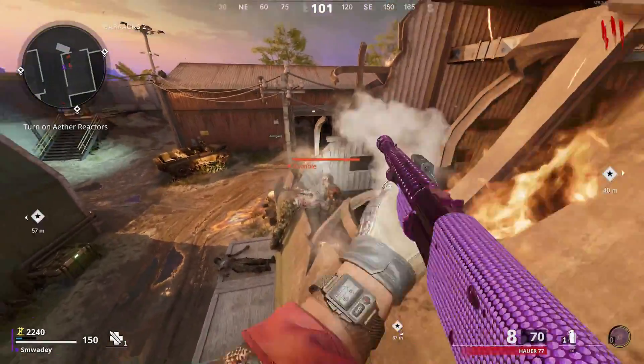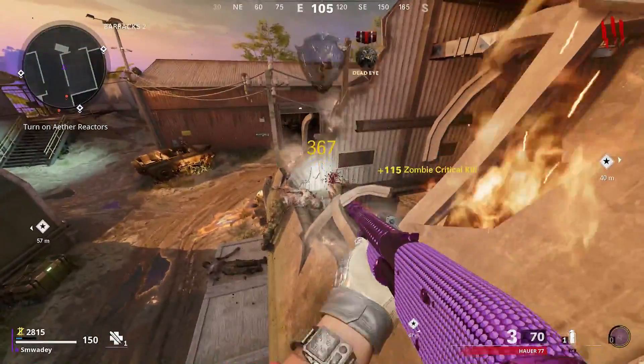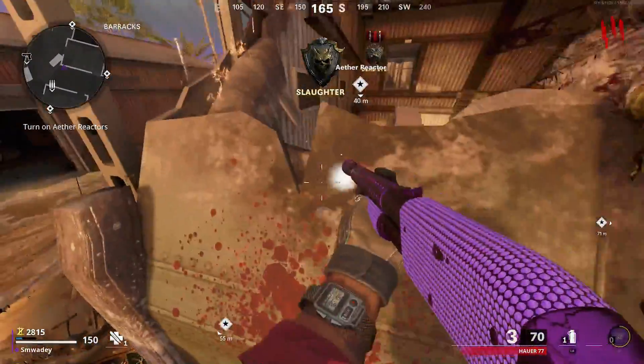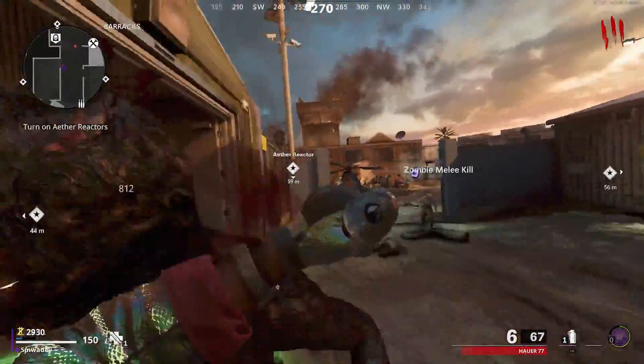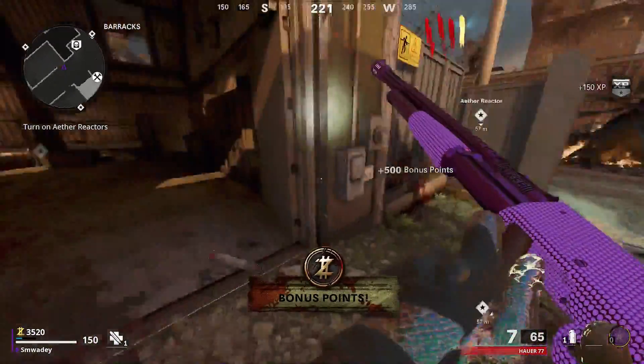You can use whatever gun you want in this glitch spot. I'd also highly recommend having Brain Rot if you're going for high rounds — it only takes one zombie to kill the loads piled up, which helps with conserving ammo as well.